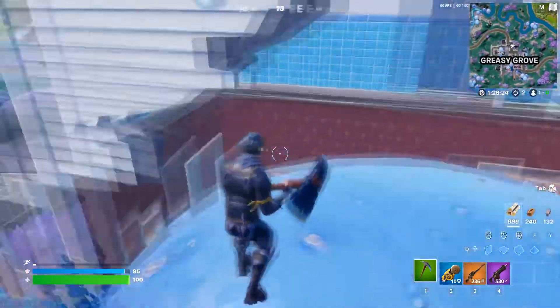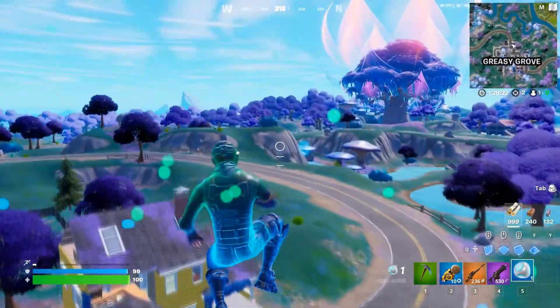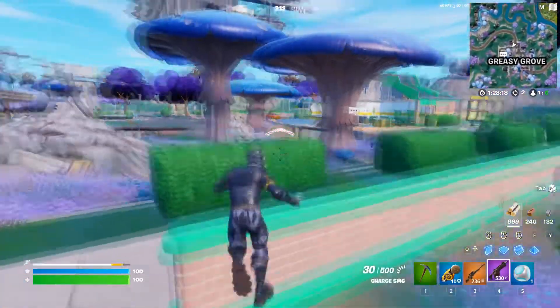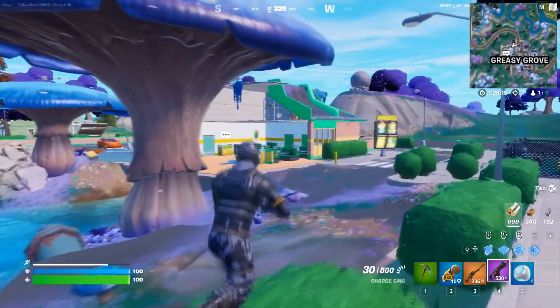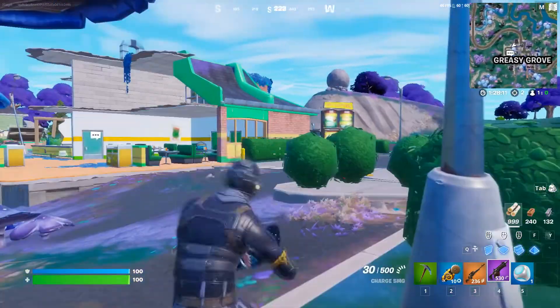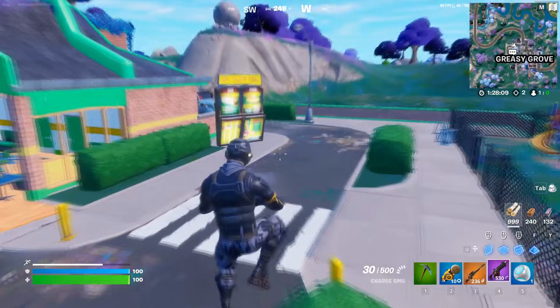So find a Port-a-Fort, and if you land in the BGS location you can just use it, get down from the Port-a-Fort, and then damage an opponent. That's the first way. The second way — you need to sacrifice some inventory storage though.